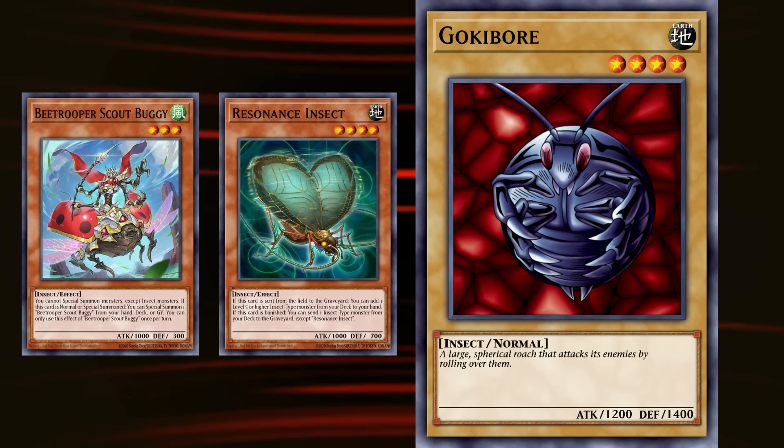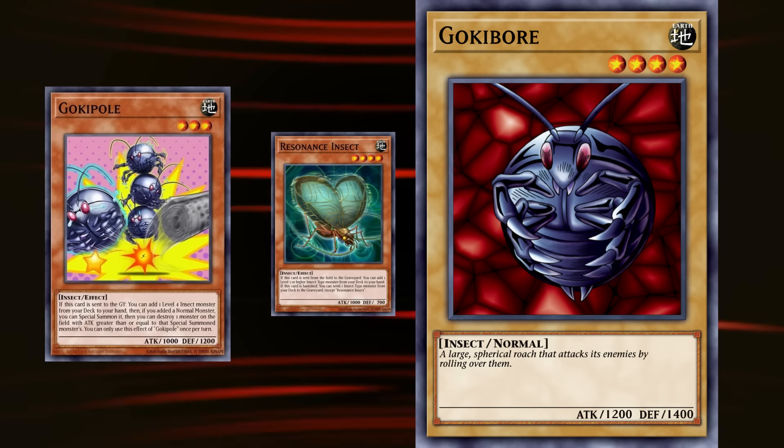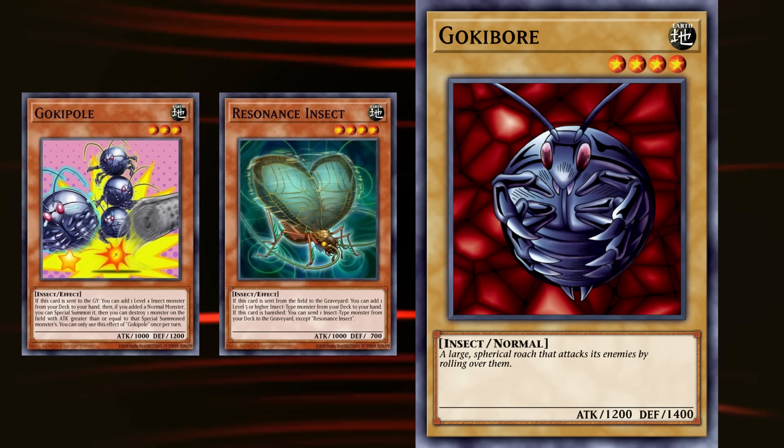One of the most viable insect monsters with a graveyard effect happens to be an evolution of Gokibore — the Gokipole, which, if sent to the graveyard, lets you add any level 4 insect monster from your deck to your hand. This opens up a lot of options for powerful insects to search, that even non-insect strategies can take advantage of. But if you choose to add a normal monster with Gokipole, such as Gokibore, you get to special summon that monster for free, and then destroy any monster with attack greater than or equal to the summoned monster. So Weevil should have shown this seemingly forgettable insect a little more respect.